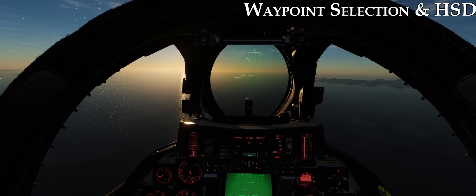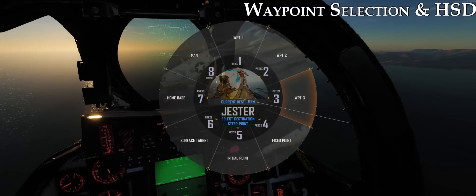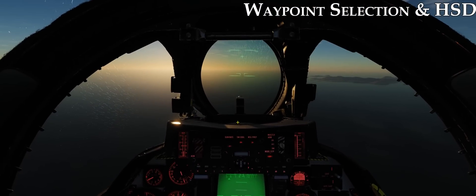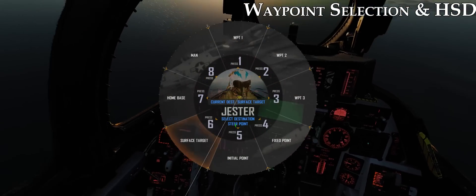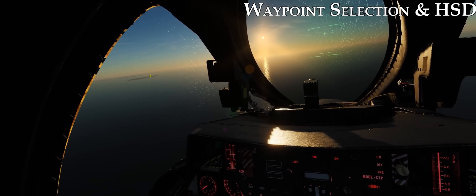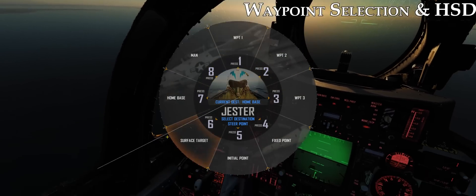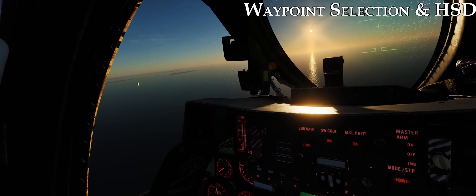Now let's scroll through our navigation target waypoints that we set in the mission editor. First we'll take a look at our IP. Switching to initial point — we can see that's out there near La Rock Island, which we can see in the distance. Now we switch to our surface target point. We know that bunker is right over there on the end of La Rock Island. And let's go to our egress point, or fix point, in our INS system. We can see it changed over to just to the left of La Rock Island.